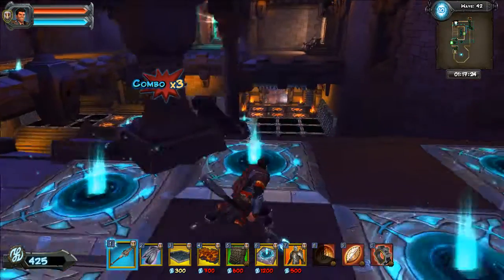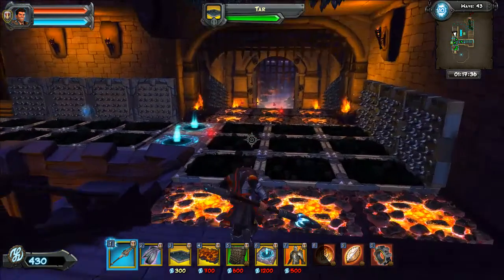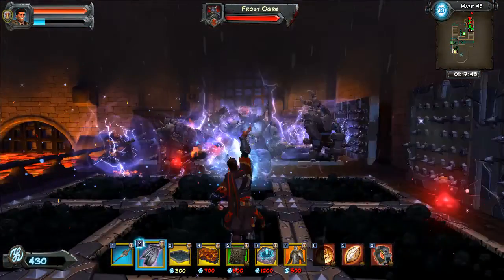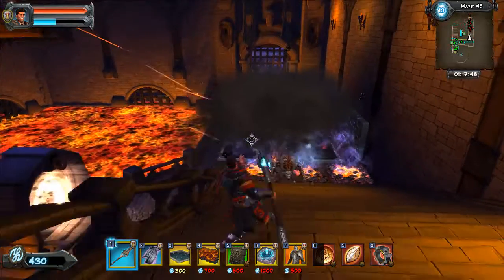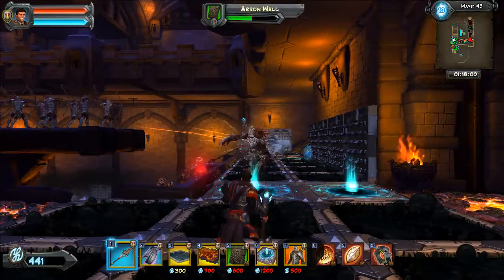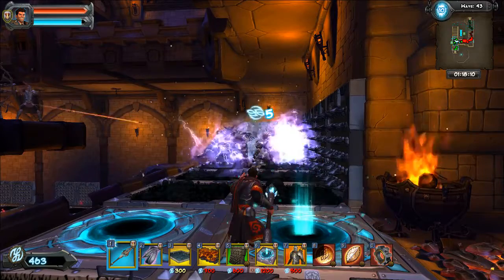I don't have much money so I can't really set anything else up. So that's wave 43 - this is the bottom level. I think I might take it to wave 46, depending on how fast I get through this lot. So while I'm here I will grab some more mana. I have to disable my traps again - I'm not sure exactly when.